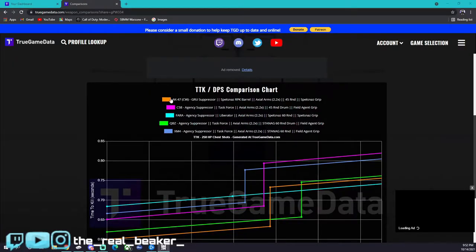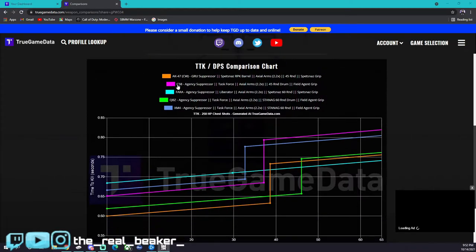So as I mentioned, we have number one, the Cold War AK. I put a few other guns in here as well — the C58 because it's a pretty popular gun, then the Pharah, the QBZ, and the XM4. The AK-47 is amazing up close and at long range. The Pharah actually surprised me — at chest shots there's no damage drop-off. In Season 5 Reloaded they changed the modifiers to make it less forgiving but still maintain the same TTK, so it has a really good chest multiplier.